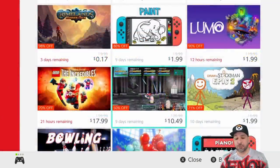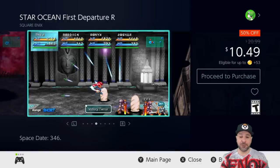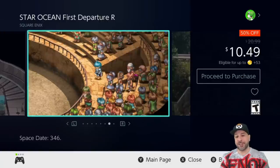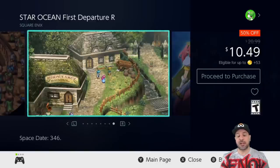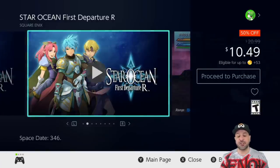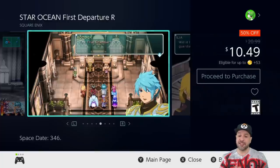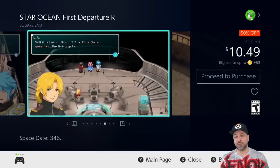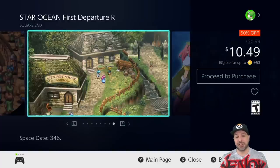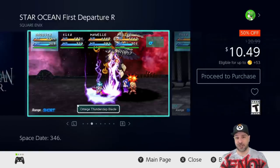The next game on our list is Star Ocean First Departure R — basically a remake of the PSP version, which was already a remake of the original. This is another great JRPG; storyline-wise it is not as modern as the Final Fantasy series we looked at earlier — it's more of a traditional-style JRPG — but nonetheless a ton of fun. The Star Ocean series doesn't get as much love as it deserves, and this entry might get people really involved in the series. At $10.49 because it's 50% off, it's a really strong Square Enix title.